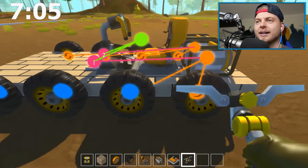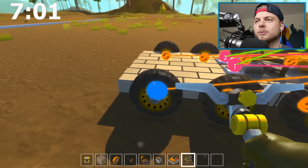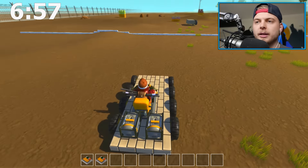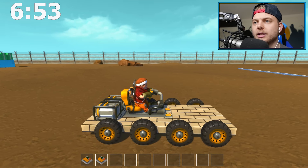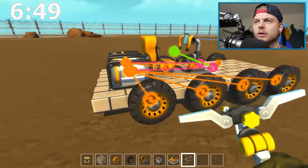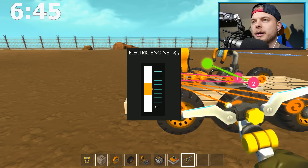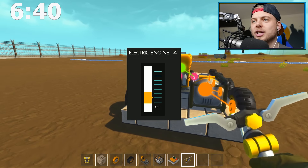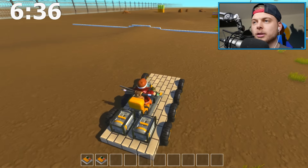What I might do is have the engines on separate sides — these wheels on this engine and these on that engine — then activate each set with switches. We'll do a switch here and a switch here. I'm just winging this right now — I don't actually know if this will work. We're going to plug the switches to the engines, get all this side connected. Make sure they're all going forward.